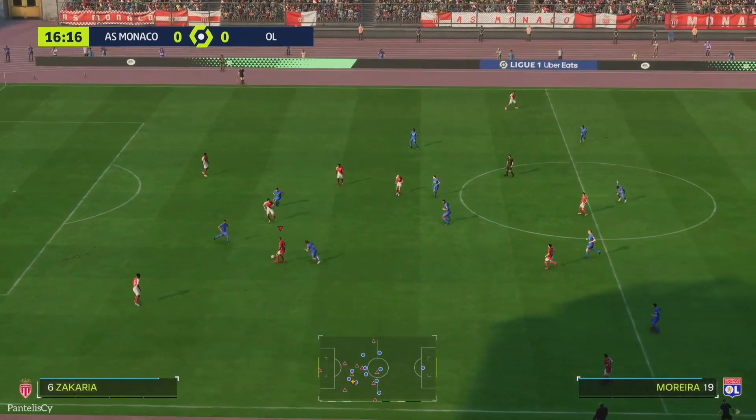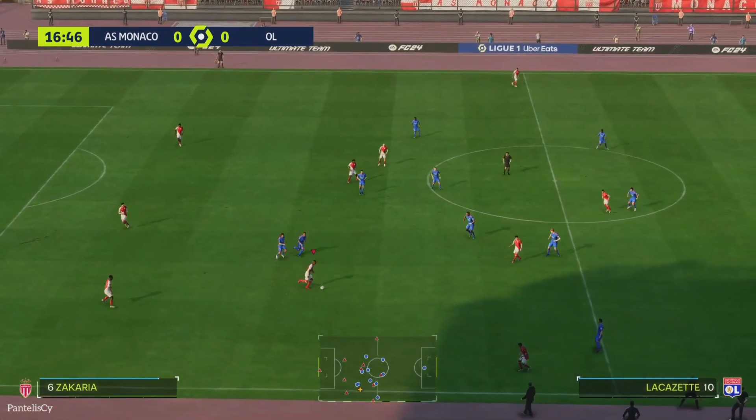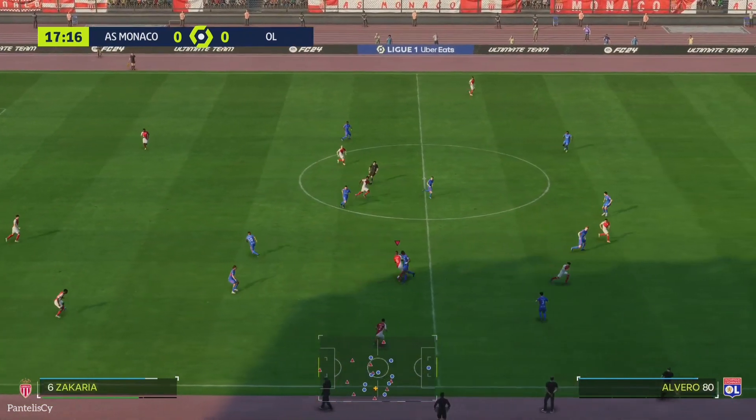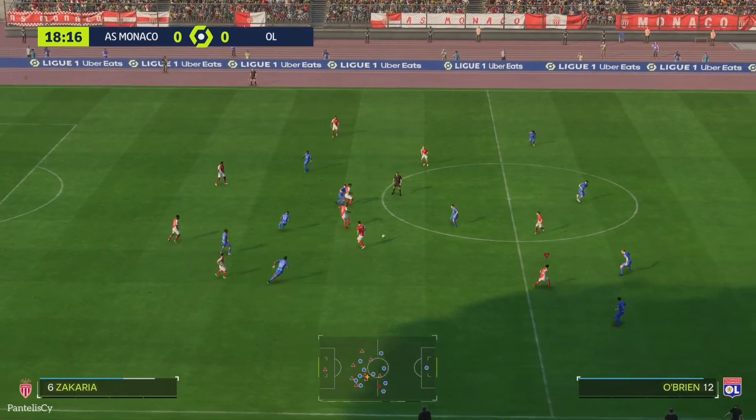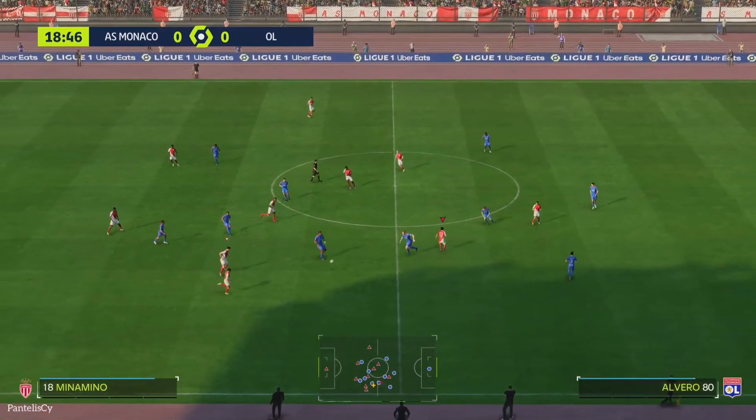Here's the Lyon team sheet. Well, it looks to be a 3-4-2-1. It should be quite compact when they're out of possession, you'd think. It's just how are they going to handle those transitions, though, once they do recover the ball.